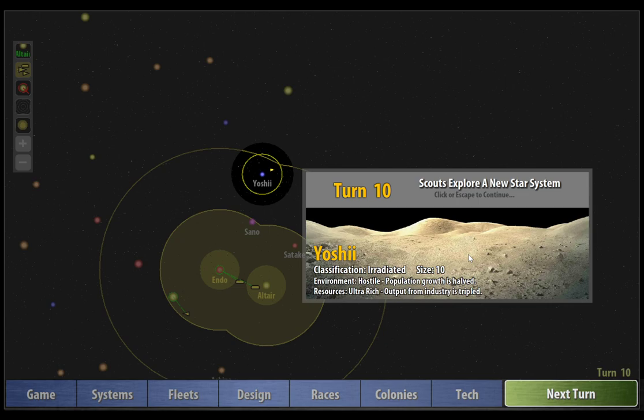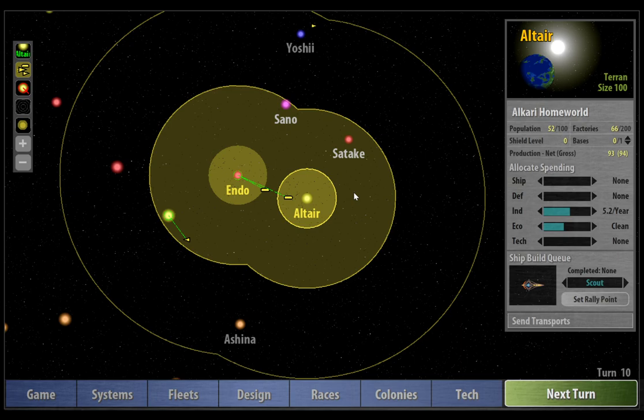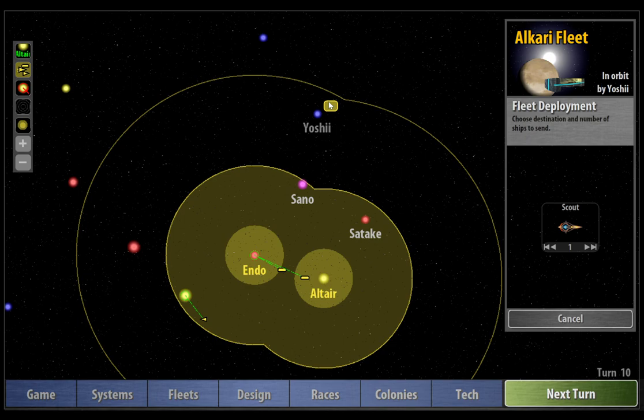On turn 10, we found an ultra-rich planet. This is a great planet to have close to our home world — I'm really happy about this. Unfortunately, it's an irradiated planet, which is the most difficult planet to settle early in the game. We need a relatively high technology to be able to settle it, so we've got no hope of getting that for a little while. This scout can now be sent somewhere else, although we are out of range of even its extended fuel cells. I'd actually use him as an early warning system, just in case another AI faction comes and scouts this planet.